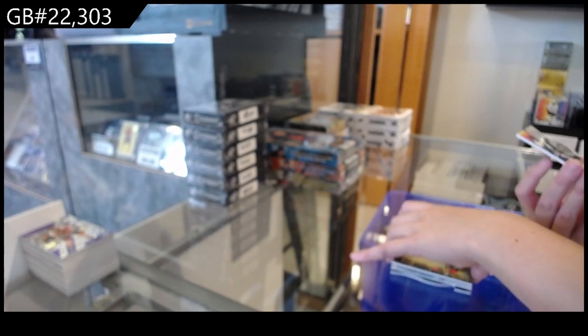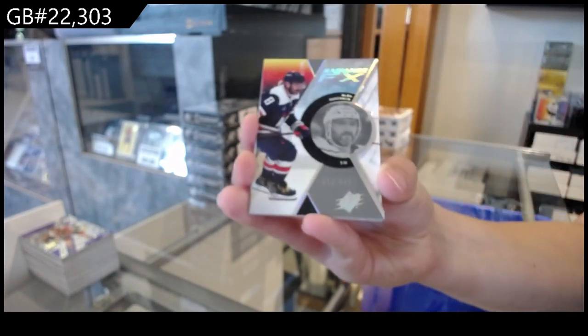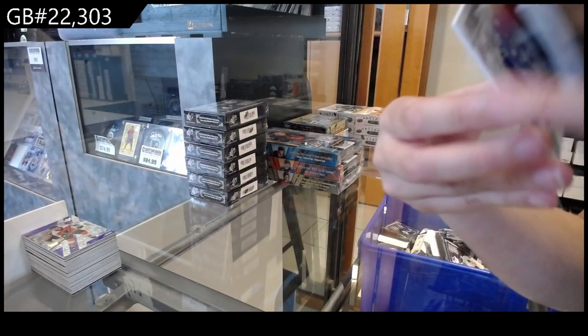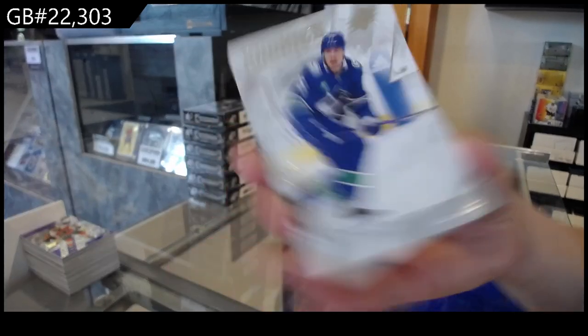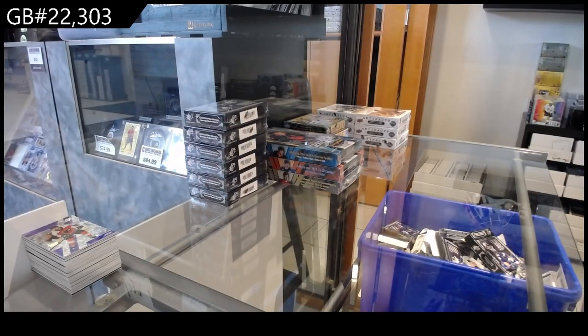We have a Gold Tyson Forster Finite, numbered to 3.99 for Philadelphia. We have a Radiance Effects of Alex Ovechkin for the Washington Capitals, numbered to 9.49. And a Rookie, numbered to 2.99 for Vancouver of Aiden McDonough. There we go, ladies and gents — many weeks, we are back.